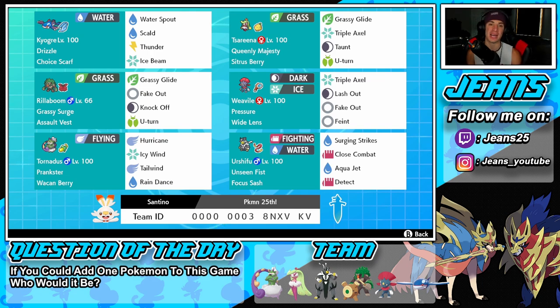Right next to Kyogre is Tsareena with the Queenly Majesty ability. This Pokémon is super good in the series because fake out and first-turn priority moves are huge, so using her just for her ability is great — it cancels out any first-turn priority moves on the field. She has the Sitrus Berry as her item, with Grassy Glide for STAB, Triple Axel for coverage, Taunt to shut down opposing support mons, and U-turn to pivot out.